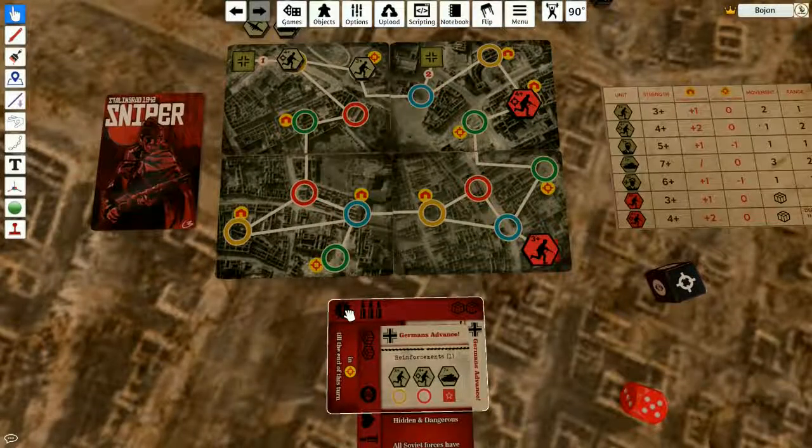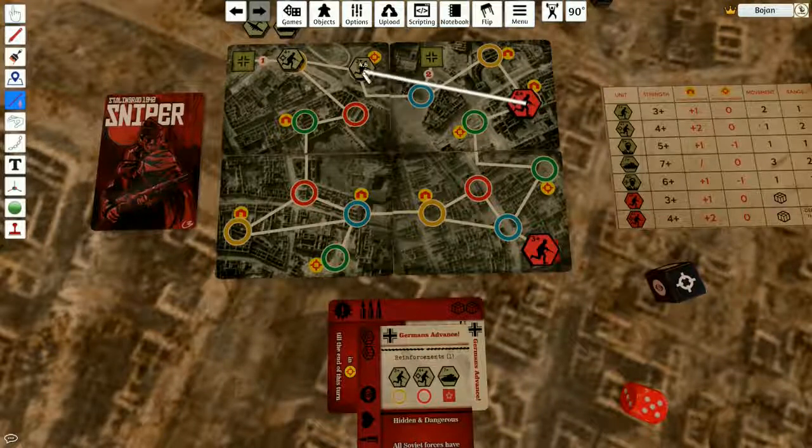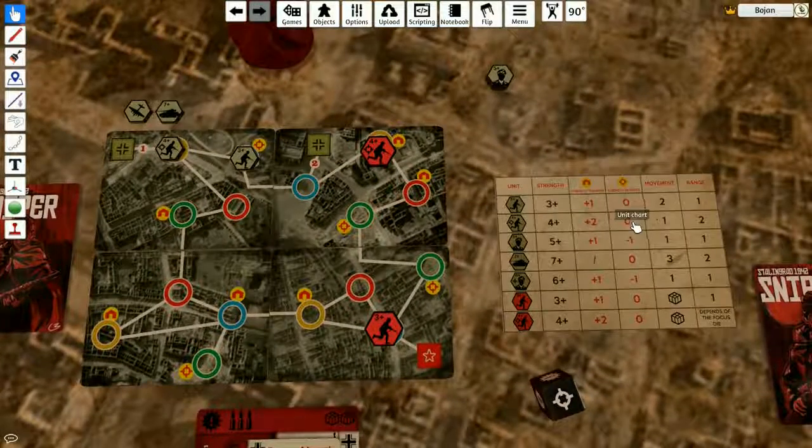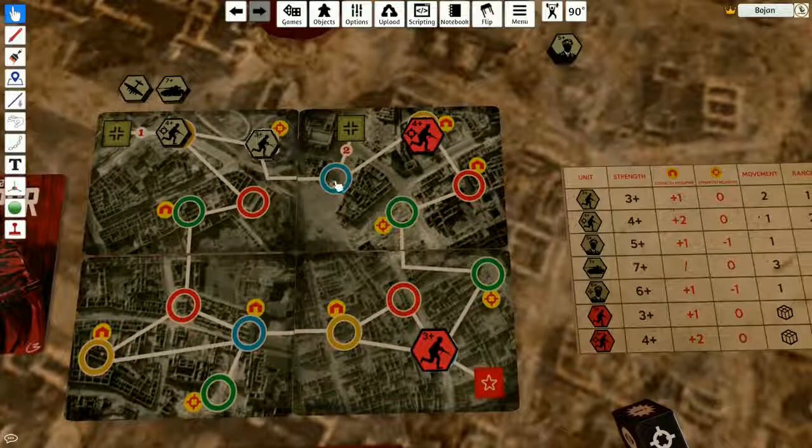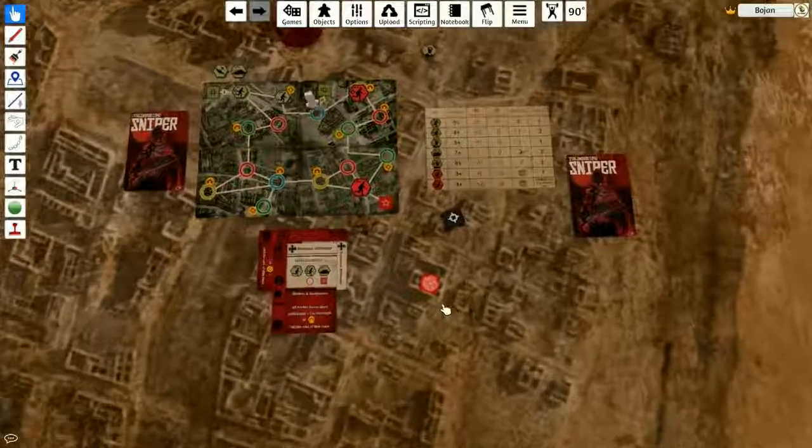Enemies alerted. I have three shots and two supplies. I think I can manage to kill this guy. I'm gonna move once and move allies once. I'm gonna try to shoot this guy from here — he's on the open ground with zero added strength, so he's still three plus. But because of range, he's actually four plus. I have three shots.